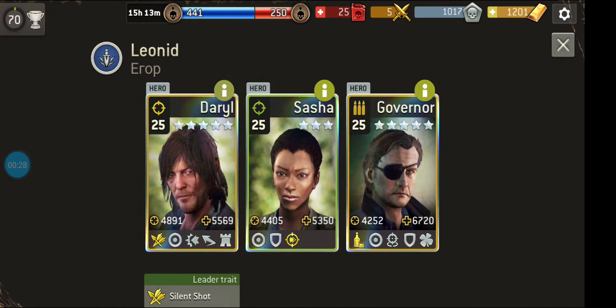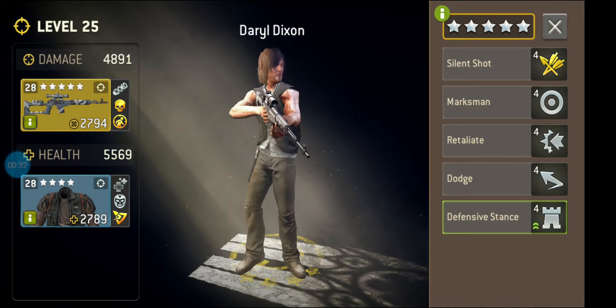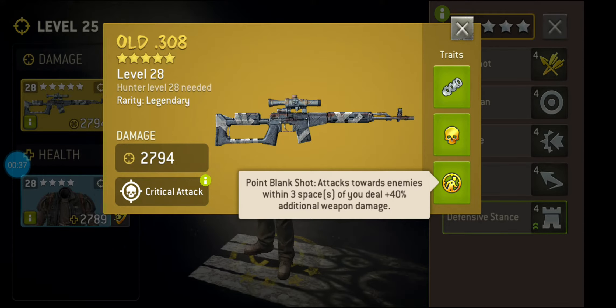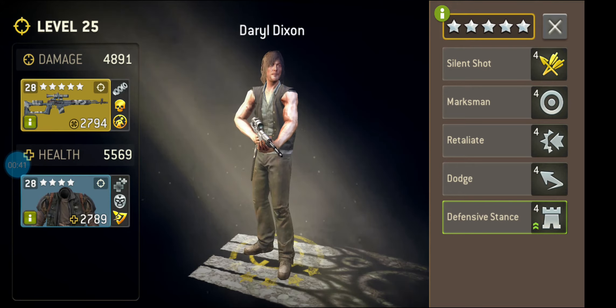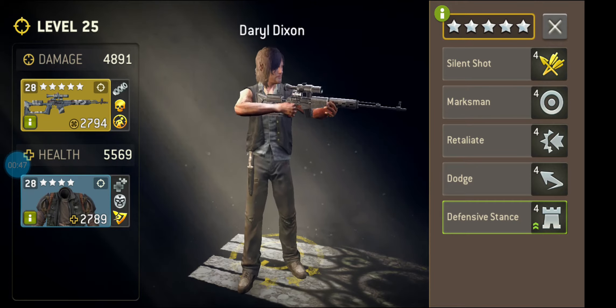First of all we want to check them. How good are they? Do they have any unique weapons? Well, Daryl there is pretty tough. We don't want to be getting close because of his traits. He's going to be a bit of a risk. His armor is pretty good. He's got bulletproof so he might be a little bit tough.